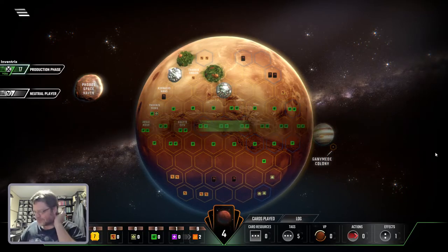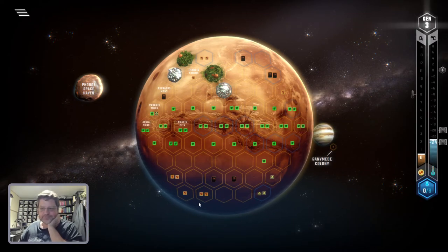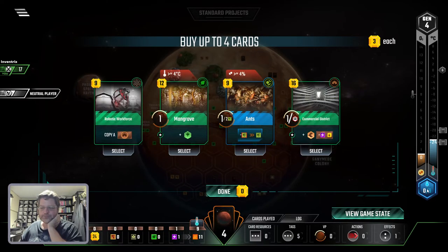That's not bad — I got the temperature up a couple times. Each time you increase any of these — like the temperature, the oxygen level, or the water — you get what's called a TR. That's this number. It's two things: A, it's your base income per turn, and B, it's victory points at the end of the game. So right now I have 17 base income and 24 dollars in my pocket.